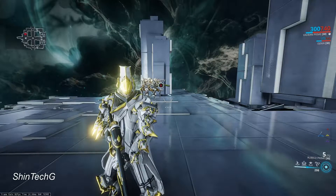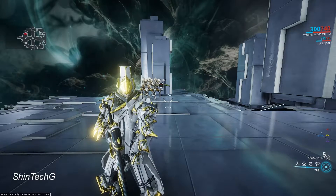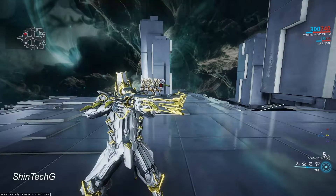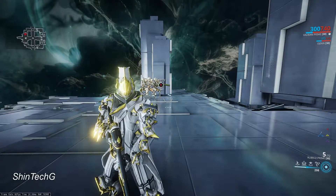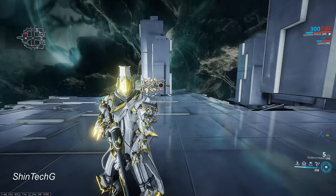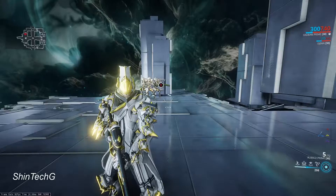Right now I have my Vauban here, which is built for negative range. He does have 46% range, which gives my Vortex — my fourth ability — a range of only four meters. Four meters is nothing. So let's see how this translates when using Magus Anomaly.